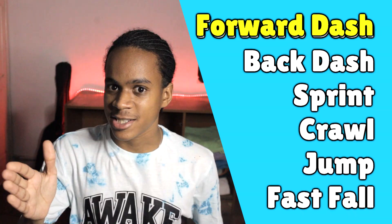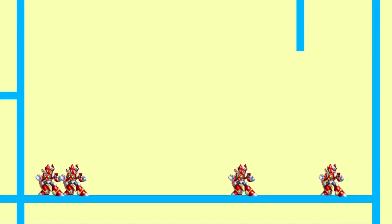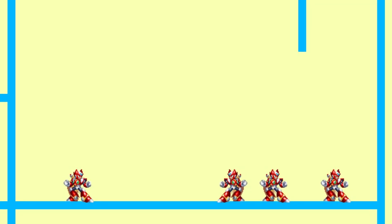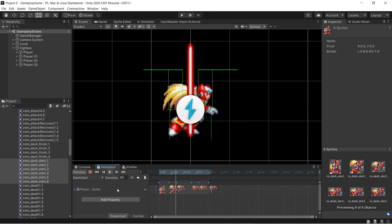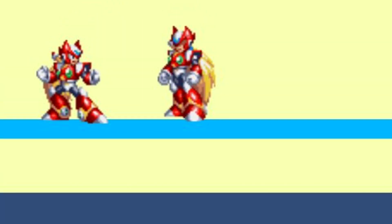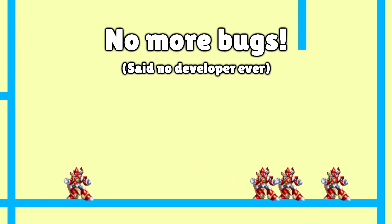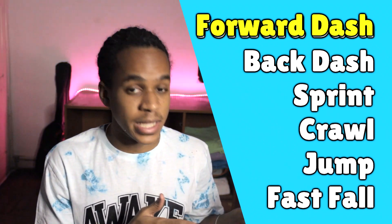Starting off, we'll tackle the forward dash. I found a cool tutorial by a guy named Technical Programmer — he looked kind of familiar. After following the tutorial, I was able to get the dash working, kind of — he only dashes once. But since I was following my own tutorial — I mean Technical Programmer's tutorial — I was able to fix it right away. After creating some animations and adding code, it was buggy at first, but we got it working. We can now forward dash.